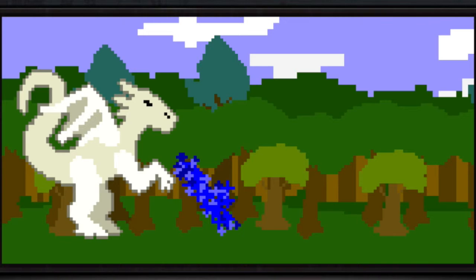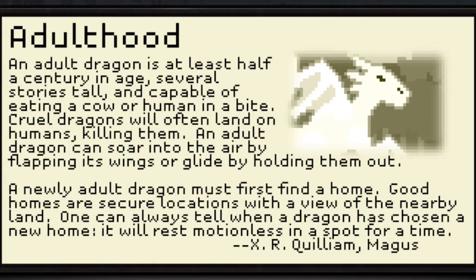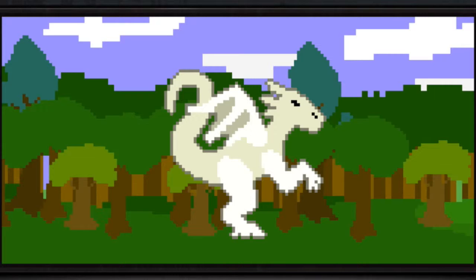I'm freaking ginormous now! I'm big. Adulthood: An adult dragon is at least half a century in age — several stories tall and capable of eating a cow or a human in a bite. Cruel dragons will often land on humans, killing them. An adult dragon soars into the air by flapping its wings or gliding by holding them out. A newly adult dragon must first find a home. Good homes are secure locations with a view of the nearby land — one can always tell when a dragon has chosen a new home, as it will rest motionless in a spot for a time.